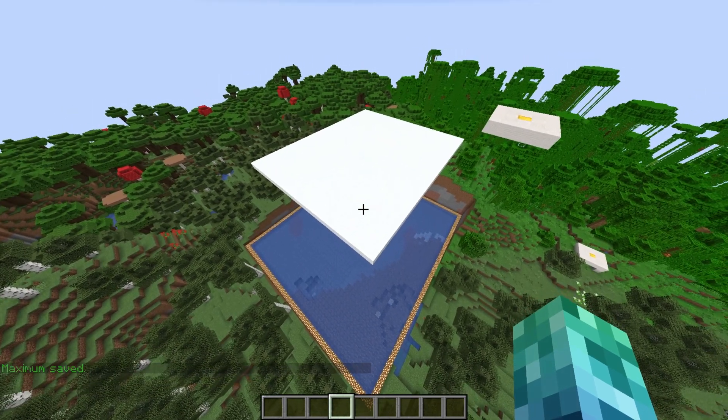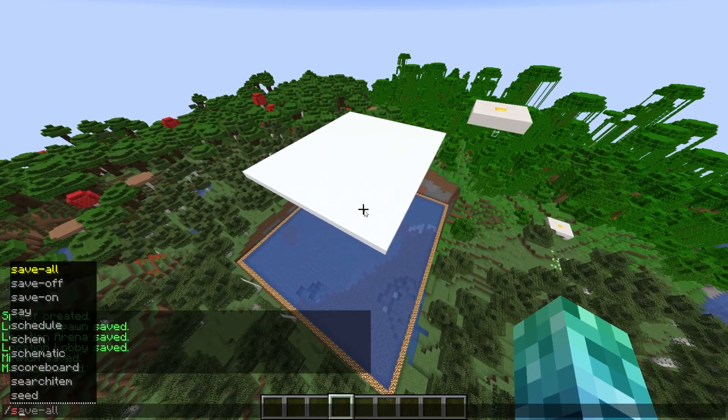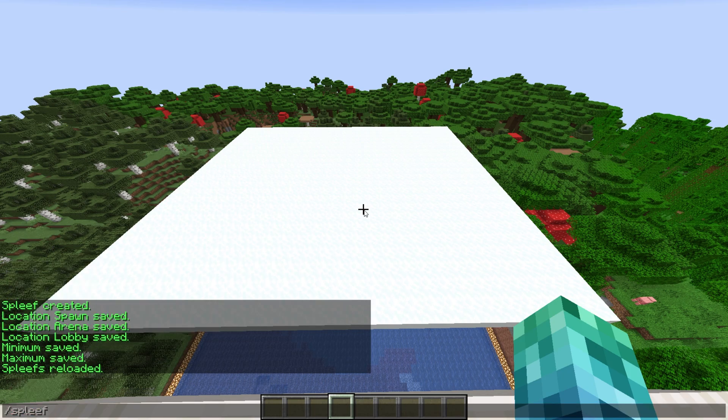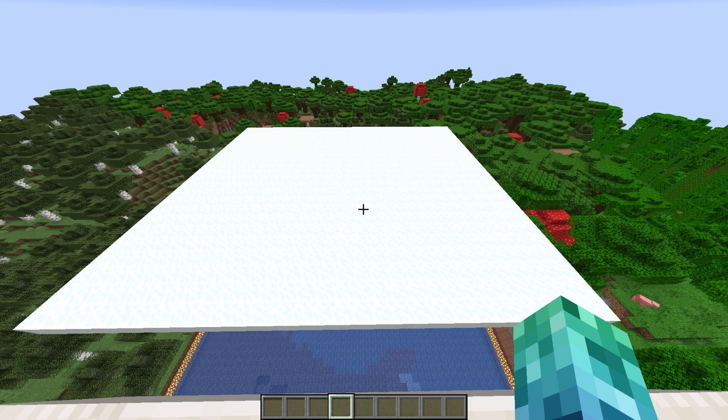All we have to do is use the same command to reload the plugin from the config file — /spleef reload — to refresh settings and actually be able to play the game. After you've reloaded it, you can check for a list of arenas by typing /spleef list. You'll see a list of all functional arenas. If you don't see yours, type /spleef reload in the server console and look at the output to see why your arena isn't working.